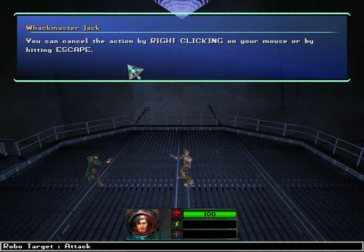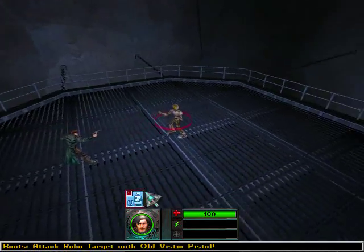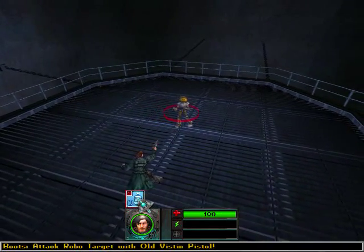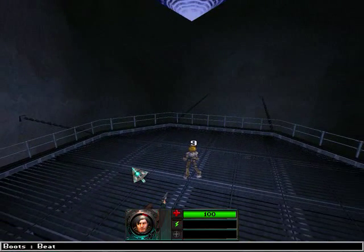You can cancel the action by right-clicking on your mouse or by hitting escape. Okay, so I'm going to attack him. Select Beat Attack and select the robot. Shot him for 9 points of damage.